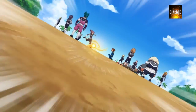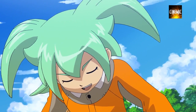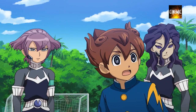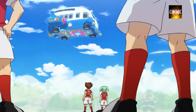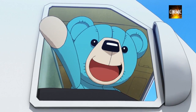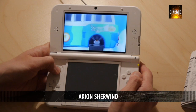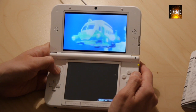Qual é o jogo 3DS que é uma autêntica licença para imprimir dinheiro e junta as duas coisas mais viciantes do mundo? Se respondeste Inazuma Eleven, acertaste em cheio, já que a Level 5 e a Nintendo lançam mais um título da série que junta futebol com Pokémon numa mistura que promete colar-te à tua portátil. Inazuma Eleven Go Chrono Stone é a sequela que volta a acompanhar o jovem centrocampista Arian Sherwind num enredo mais maluco que o anterior e acredita que não estamos a exagerar.